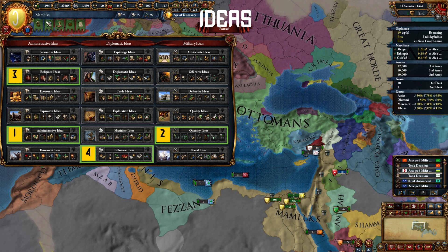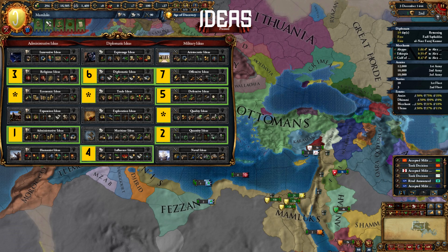Next is Influence. You will have a lot of vassals in this playthrough, and having that diplo-annex cost reduction is really nice. Then you can go Defensive to beef up your armies with that extra morale. Then Diplo for faster diplo-annexing. And then Offensive and Quality for late-game firepower and siege ability.